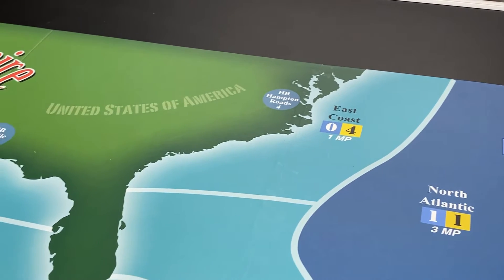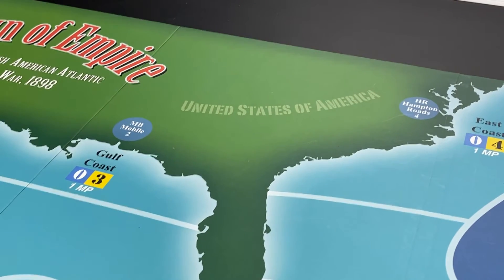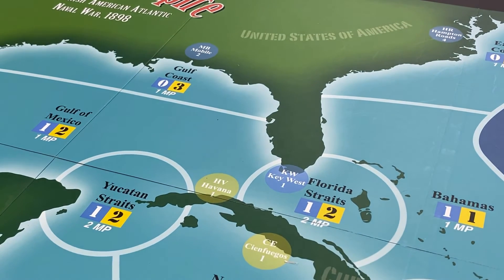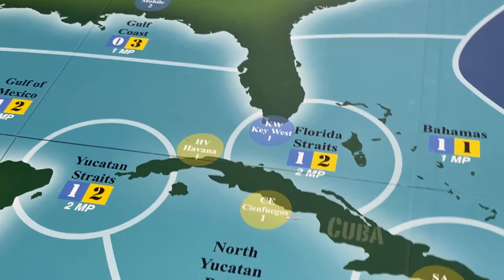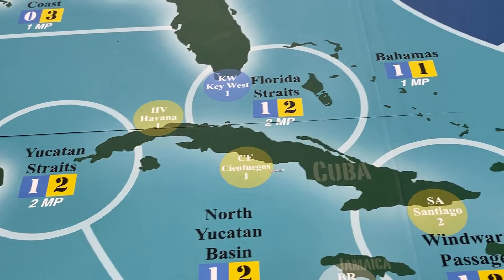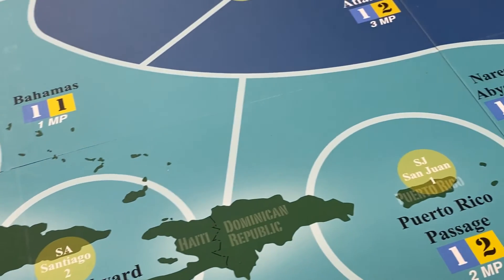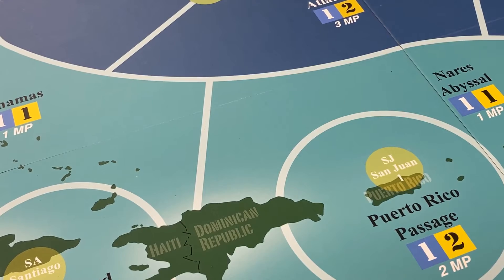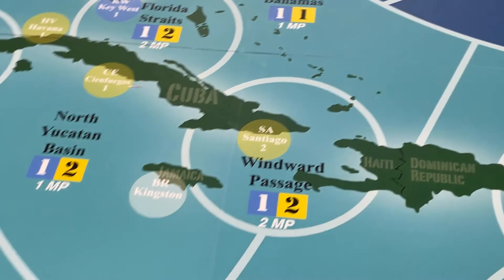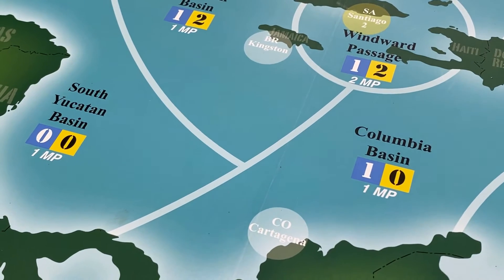Continuing west, we see the United States ports. Hampton Roads can repair four points of damage, Mobile Alabama can repair two, and Key West one — those are the three American ports. The Spanish have ports in the New World: Havana, Cienfuegos, and Santiago in Cuba with a repair capacity of two, and the port of San Juan in Puerto Rico with a repair capacity of one.